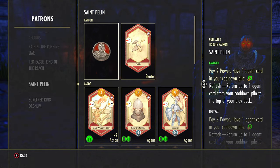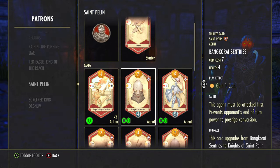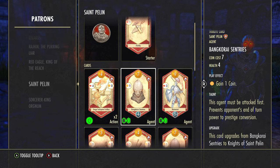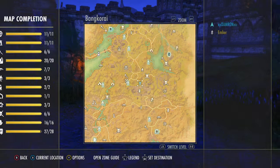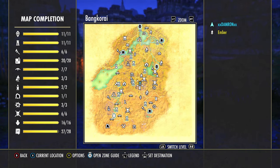Let's go into the patron and look at the card we're going to be upgrading, which is the Bangkorai Centuries. It's a pretty expensive card for what you get initially — you just get one coin and an agent that has four health with taunt.